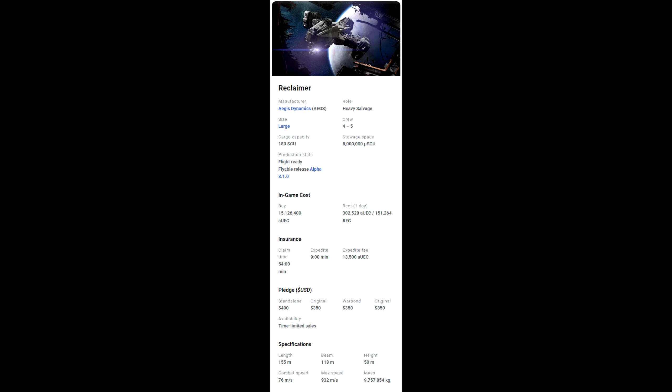It has a crew requirement of four to five, though once NPCs are in it may not be too bad. It's classed as a heavy salvaging ship with 180 SCU cargo capacity and 8 million uSCU of stowage space. It's flyable right now — you can rent it for 302,000 UEC a day or 151,000 REC, or buy it in-game for 15,126,000 credits. It's 155 meters long, 118 meter beam, 50 meters tall, with a combat speed of 76 m/s and a max speed of 932 m/s.